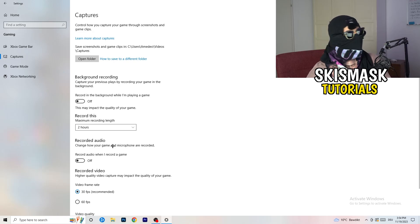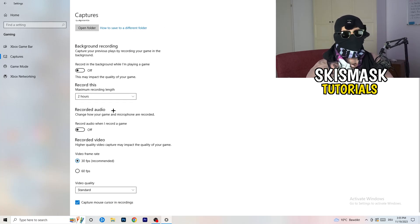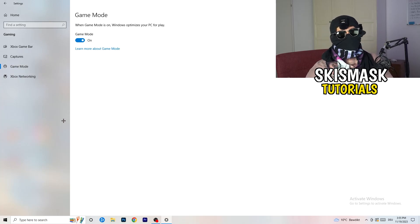In Gaming settings, click Captures on the left side. Under 'Record in the background while I'm playing a game', turn this off. If you want to record your game, use proper software like OBS — background recording takes a lot of performance and can cause your game to not launch. Then go to Game Mode and check whether On or Off works better for your specific PC.